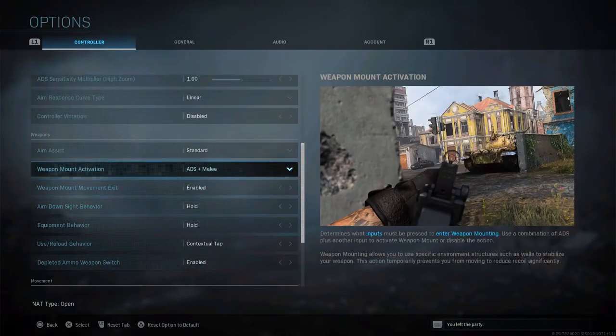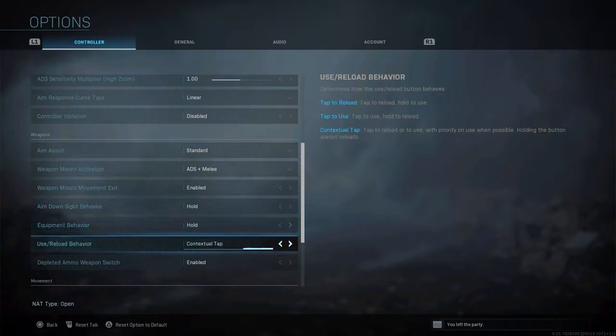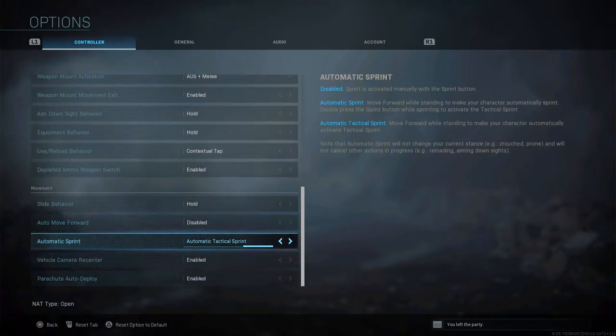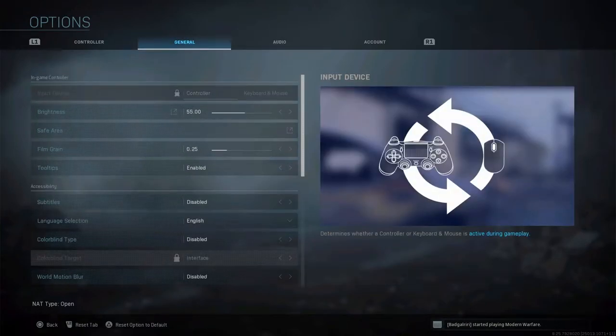For aim assist I use standard, but you can go through precision or focusing — whichever you're comfortable with. Contextual tap benefits you a lot more in Warzone because you can loot faster instead of having to hold down the button for each item. Slide behavior — I use hold, but tap is up to you. Automatic tactical sprint works better for me because I don't like having to press my button down — it puts less abuse on my left analog stick.